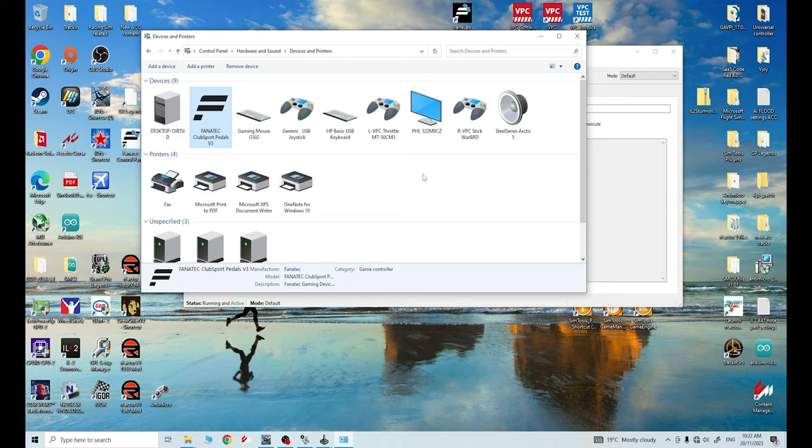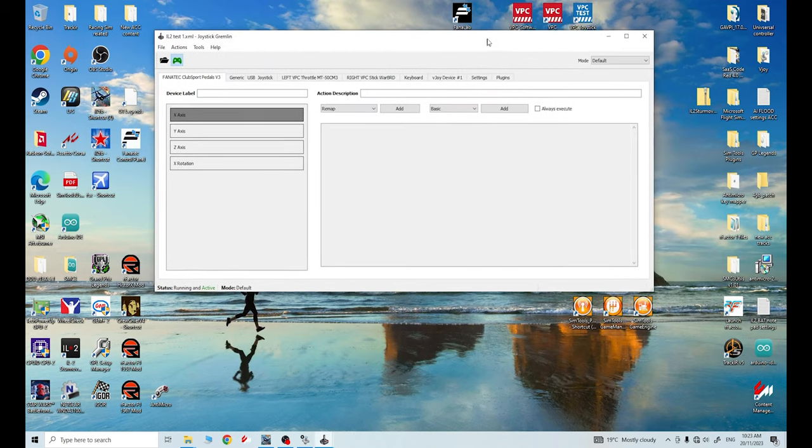We know it's working in Windows, so we know IL-2 is going to see this. The trick is getting IL-2 - like with Universal Controller - to see vJoy before it sees our pedal set axes. Close Control Panel. Come to Controls in IL-2 Sturmovik - you'll need to run it, wait till it boots up, then come into Controls and come all the way down to your HOTAS control area. You can see my rudder is already mapped to vJoy - I know this because it picks up vJoy as ID3.